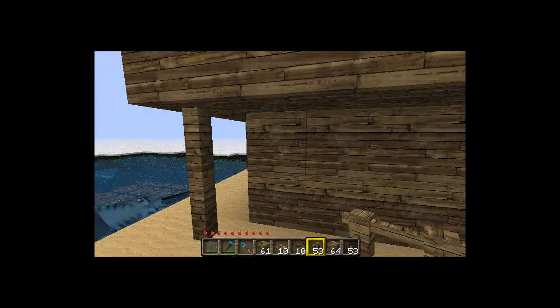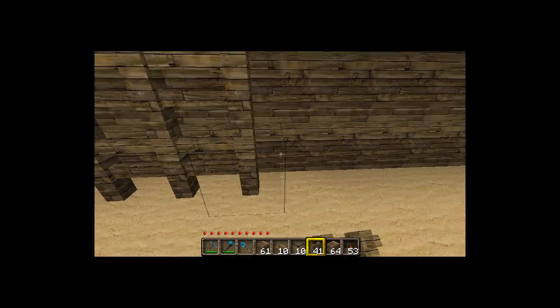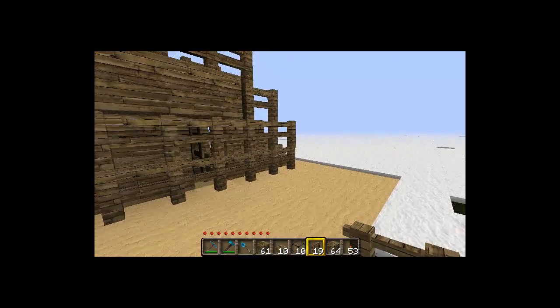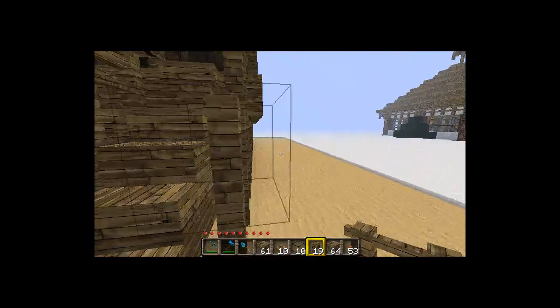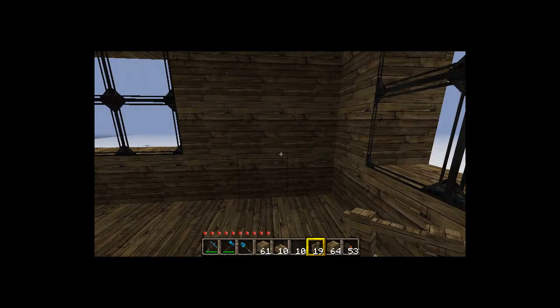Let's head outside and finish up with these fences. Go around the outside of the house with the fences — I like leaving a space on either side of the door to make it easier to get to, and continue all the way around the entire perimeter.